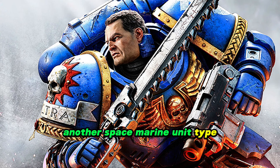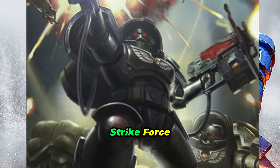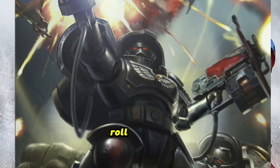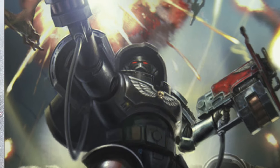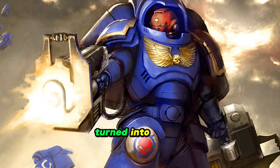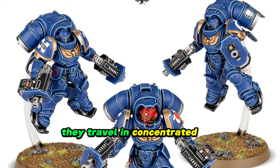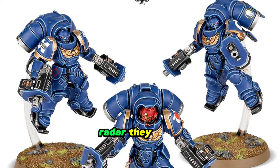Another Space Marine unit type is the Inceptor — not to be confused with the Incursor, Interceptor, or Infiltrator. These fill a Strike Force beachhead-breaking, Halo orbital drop shock trooper role, wearing heat-resistant Mark 10 Gravis heavy armor but with powerful jump packs, making them incredibly maneuverable. They land somewhere, let loose with dual assault bolters — which are essentially heavy bolters turned into pistols, dual-wielded — wreck everything, then bounce to another location. Great for diversions and cutting off enemy command, their main role is to crack into an enemy line, providing an opening for other Space Marine types to exploit. They travel in concentrated fireteams of three to six, and enemies detecting them on radar often mistake them for missiles.